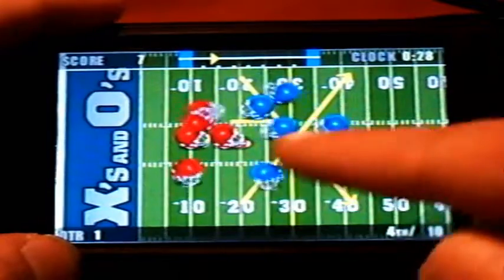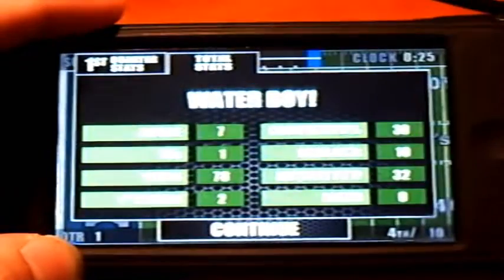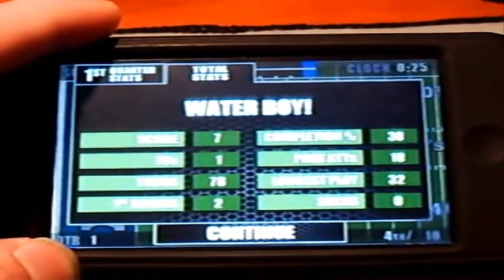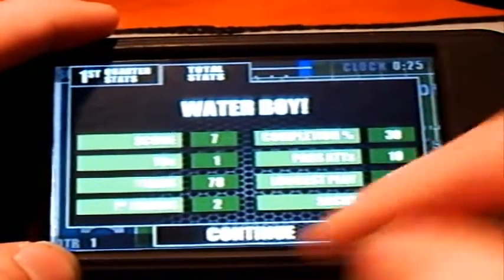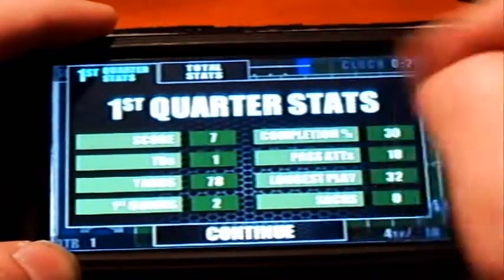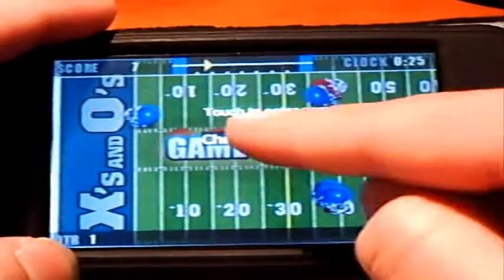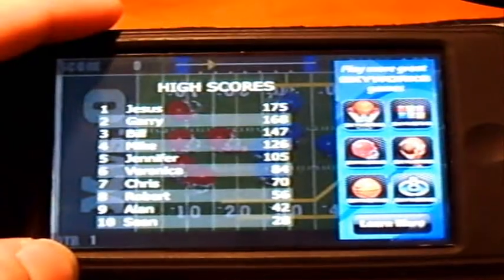Let's go ahead and choose some random plays just to finish the game. Once you're done, it gives you a little summary of your score — it says 'Water Boy' because I did pretty badly. If you do better, it gives you a better title. You can see first quarter stats, and if you made it further, it would list second, third, and fourth quarters along the top. If you got a high score, you can input your name right there.